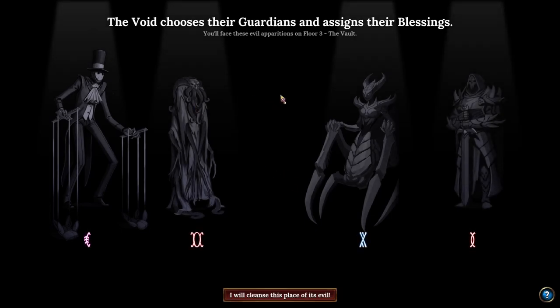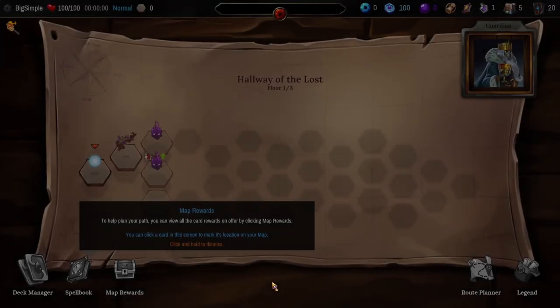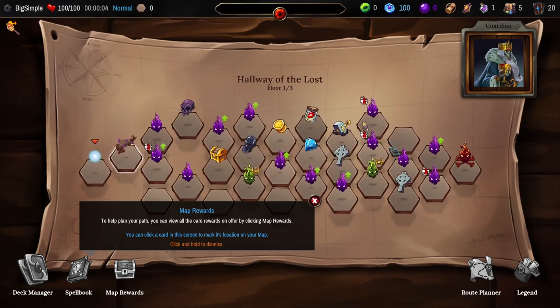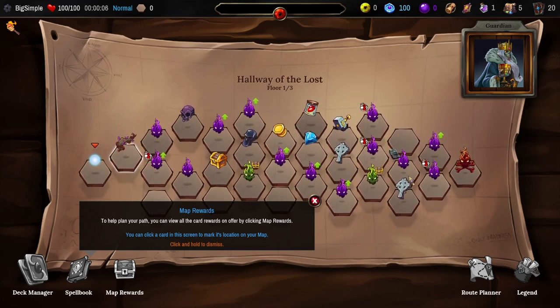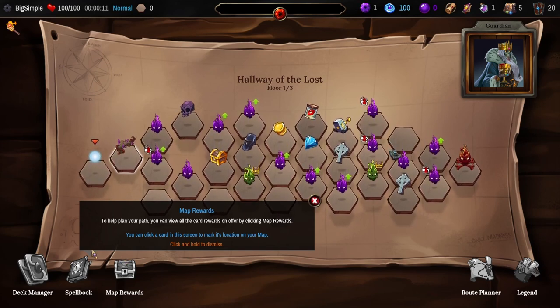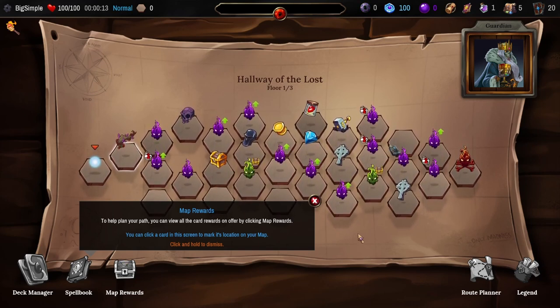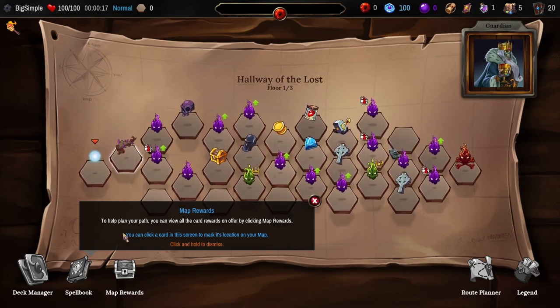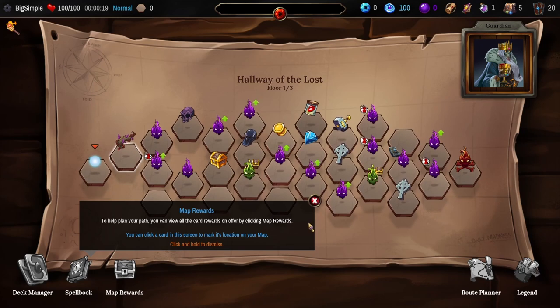The void chooses their guardians and assigns their blessings. You'll face these evil apparitions on floor three, the vault. To help plan your path, you can view all the card rewards on offer by clicking Map Rewards.